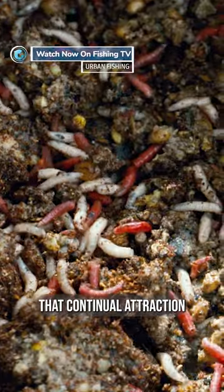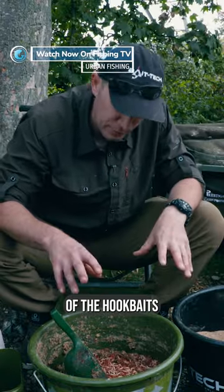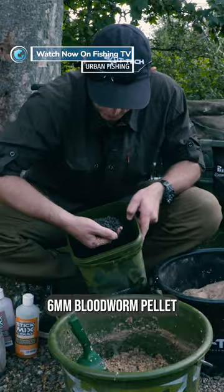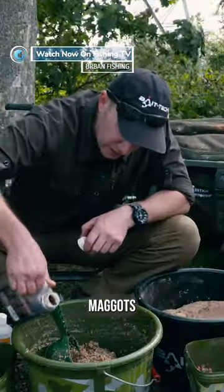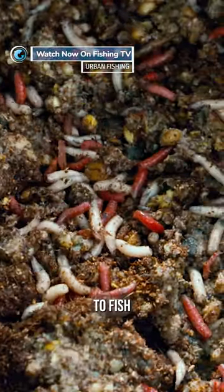We want that continual cloud, that continual attraction. 10 to 20 spawns every hour over the top of the hookbaits, crushed and flaked maize, plain brown crumb, 6mm bloodworm pellet, some air dried boilies, bloodworm liquid, maggots — all that movement on the bottom, phenomenally attractive to fish.